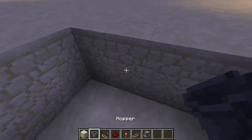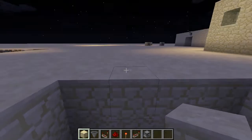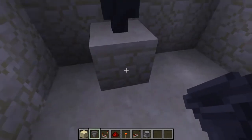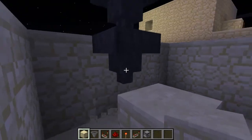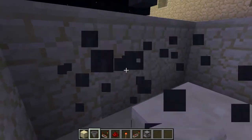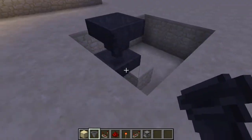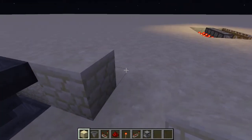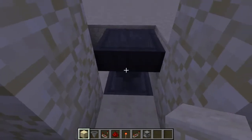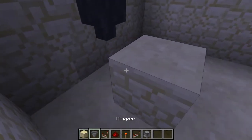When you're facing where your shop's going to be, go to the second column from the left. Add a block there, add a hopper on top, then add another block there and break the one under the hopper. You do that because you need the hopper's output to face downward — if you placed it normally it would face the wall, so you use two stacked hoppers to get it pointing down, flush with the floor.